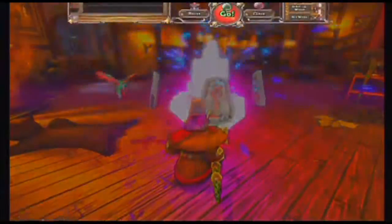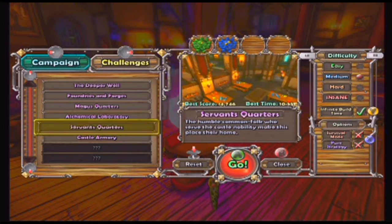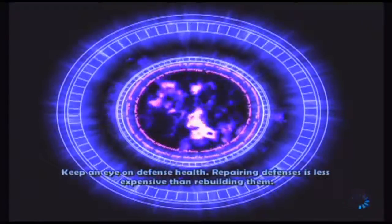Gauge is on. So what I'm thinking is, Alchemical Laboratory is my favorite right now, and I'll be playing through the other ones at some point in the future as well. But I think we're just going to try this on survival. I have no idea what that does, but we'll go ahead and just do this on survival, medium difficulty, infinite build time — sure. And I suppose we'll just get going.